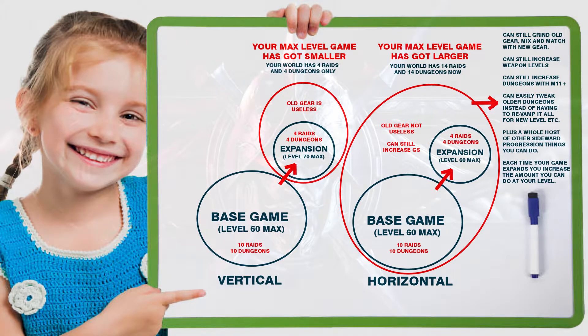Your world now has 4 raids and 4 dungeons. The horizontal model: the base game you buy, you level to level 60, or whatever the max level will be for that base game. The base game may have 10 raids and 10 dungeons. Then the next expansion you buy, the level cap has not been raised. They've added more content — another couple of areas you can explore, 4 more raids, 4 more dungeons, different gear variations — but your world has gotten bigger. You've now got 14 raids and 14 dungeons. And as each expansion comes out, your raids, dungeons, and the world itself gets bigger, not smaller.